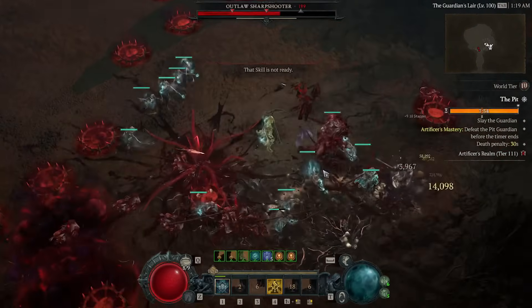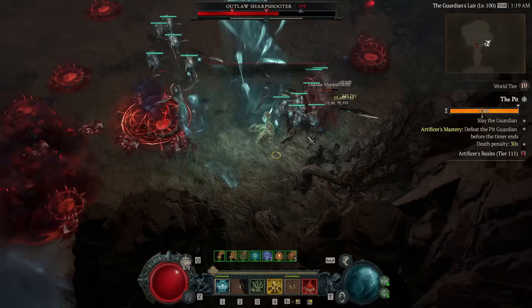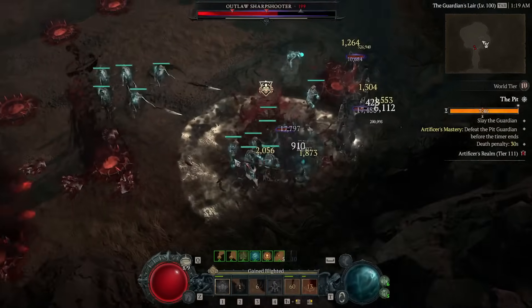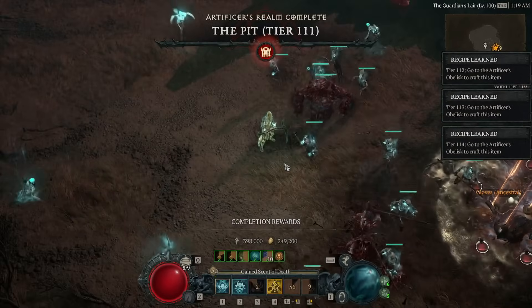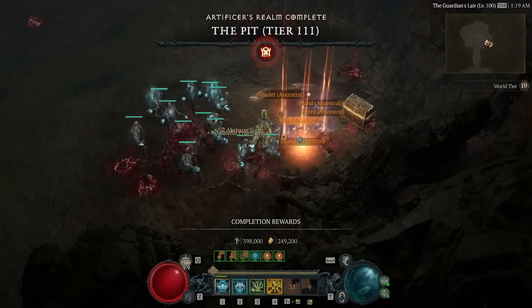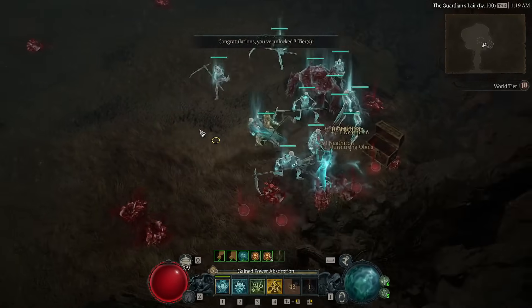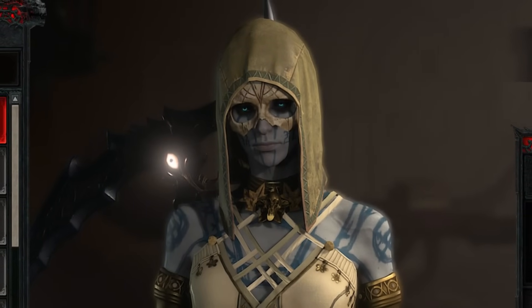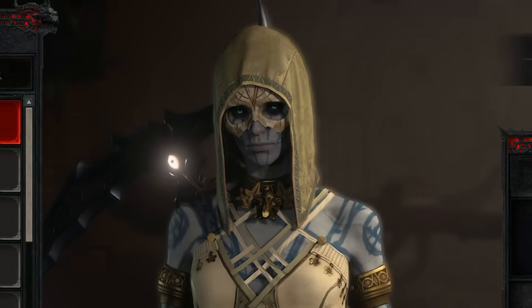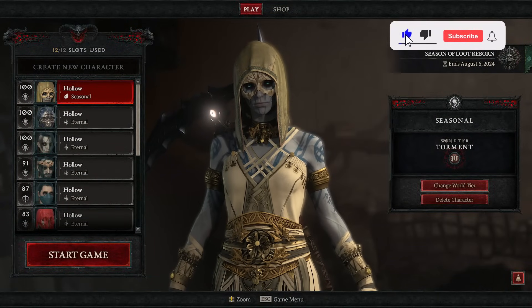There you have it — my updated pit-pushing build with way more damage reduction, health, and general survivability, but also way more output than before at the same time. I'm pretty happy with this, and like I said at the start, I think you could easily achieve tier 120 plus with this. The step beyond that towards 130s might involve more output as a focus and less worrying about survivability, since the echoes are going to kill you anyway no matter how much DR you have — unless you're a barbarian. I do wonder if they're going to rebalance the pit bosses at all, because people really don't like the echoes one-shotting them. I hope the build is useful. Until next time, I've been Hollow — thanks for watching.